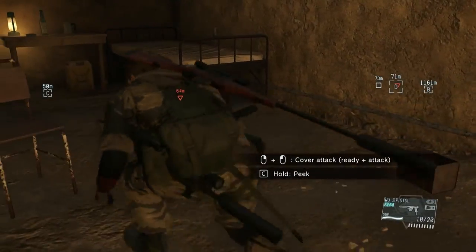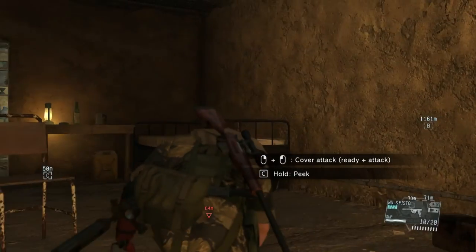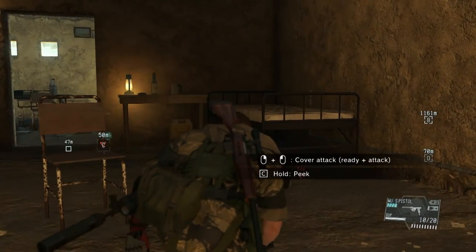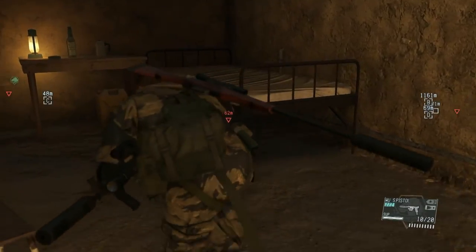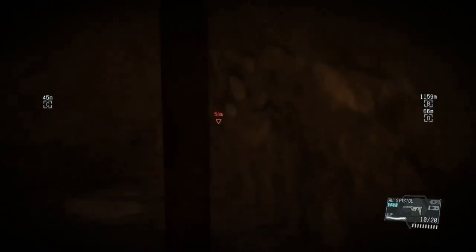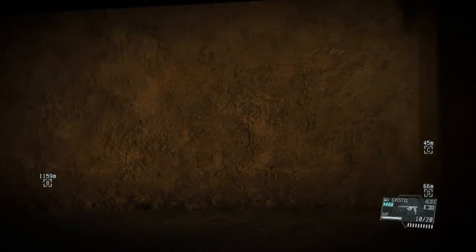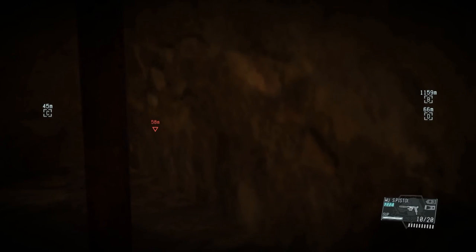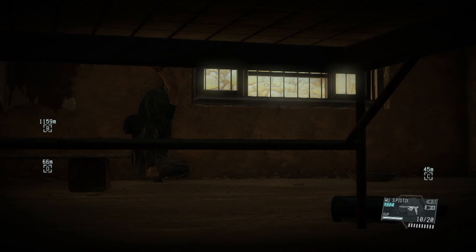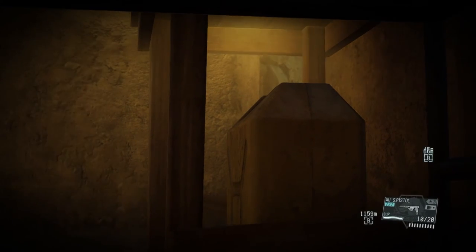I accidentally kicked that little bucket there and that got that guard's attention — the guy we were trying to avoid. Seeing as he is actually going to come up and check this room, we are going to come in here and hide under the bed and wait for him. The advantage is that somehow nobody sees you under this bed. There's the door opening, that means he's almost here.